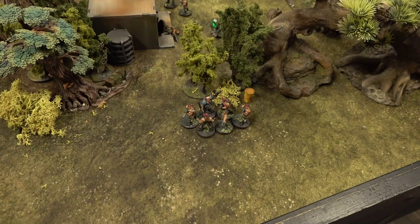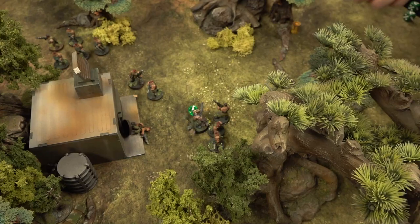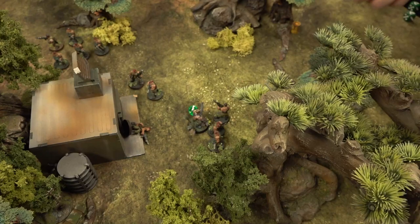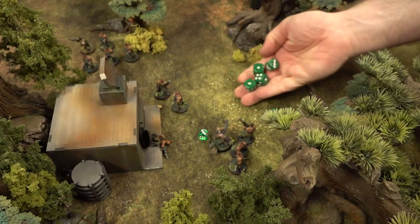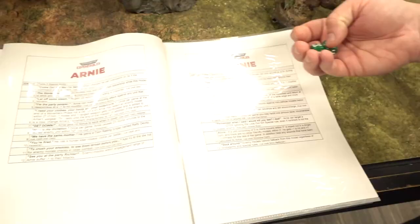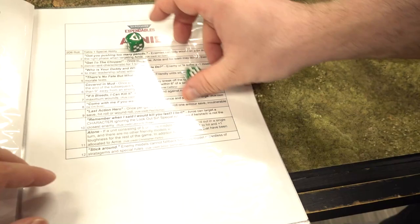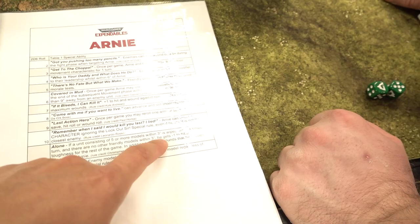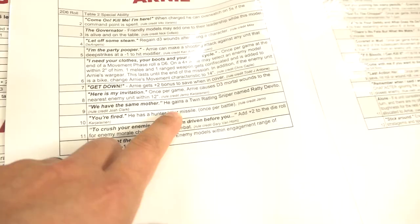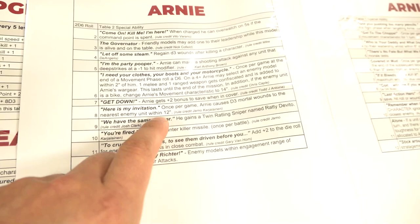Arnie punches with five attacks — three hits hitting on threes. Three wounds, two saves failed — two more enemies dead. That's two more XP, bringing him to 15 total and leveling him up to level two. The second chart, result eleven: 'Alone' — if a unit of five or more is wiped out within three inches with no friendly models nearby, Arnie gets minus one to hit, plus one toughness, and heals all wounds. Credit to Christopher Parton and Jarno.